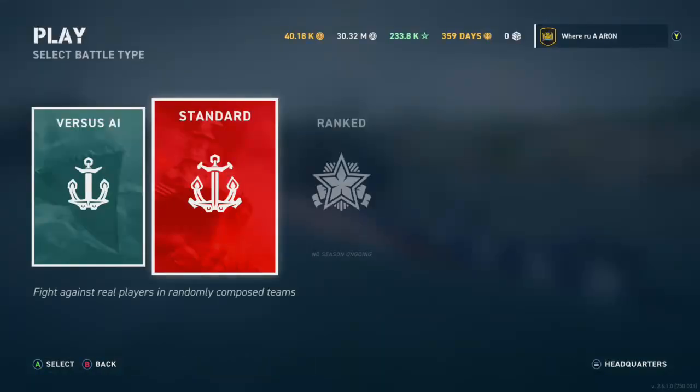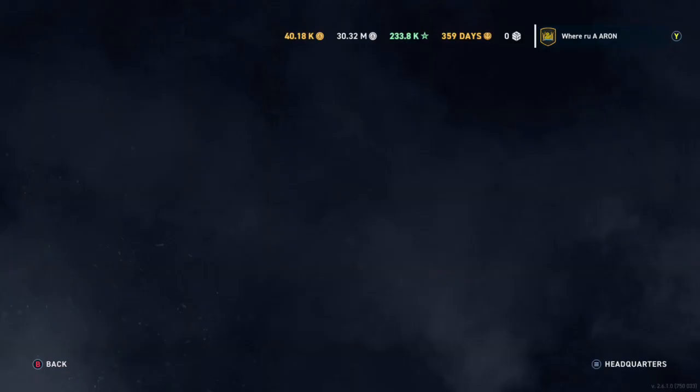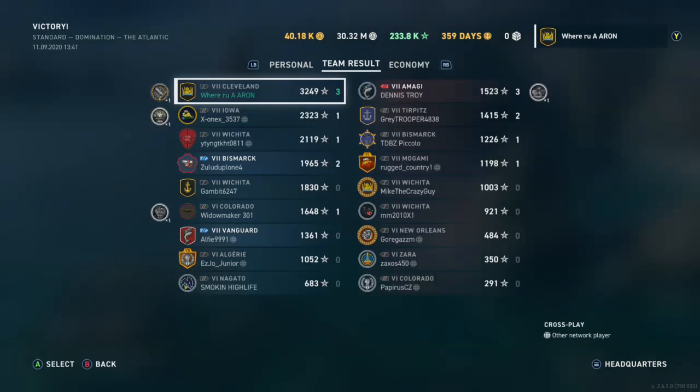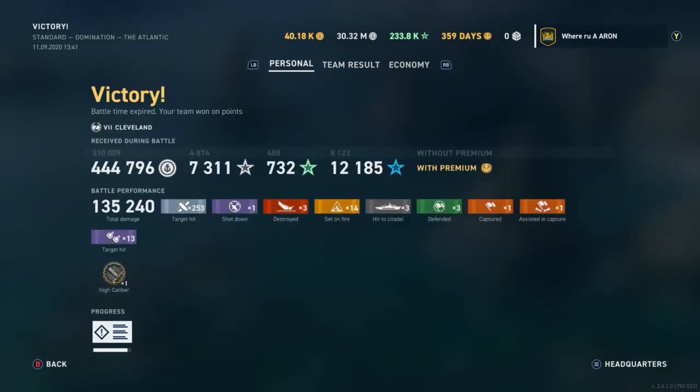That's the Cleveland — you guys know her well. The Cleveland with this Equilibrium of Power perk is very overpowered. 3,200 base experience, three kills, 135k damage, and 253 target hits. You'll see some world record games — that's not what you need to be aiming for. If you could do this every game, you will be a top 5% player in the game — I guarantee you.